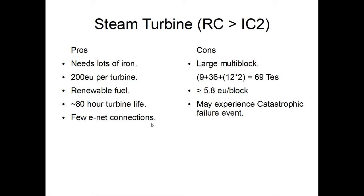It does have a single energy connection, so you're only going to have one point for inputting power, which means fewer calculations. The major downside is that it's a very large multi-block structure. For the full-size best-case scenario, it's nine fireboxes plus 36 boiler blocks plus two steam turbines at twelve blocks apiece — 69 tile entities total. Running all the math, it's 5.8 EU per block, and of course being a steam boiler it does have the opportunity to occasionally undergo a catastrophic failure event.